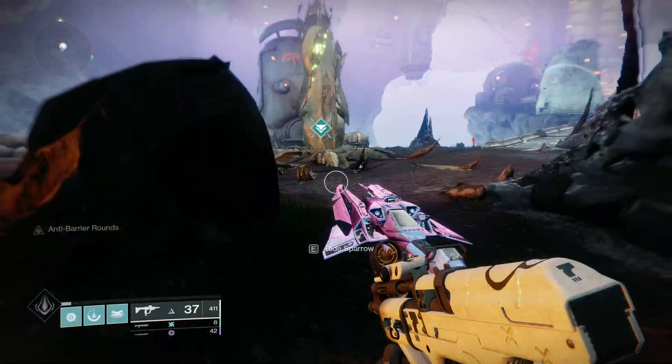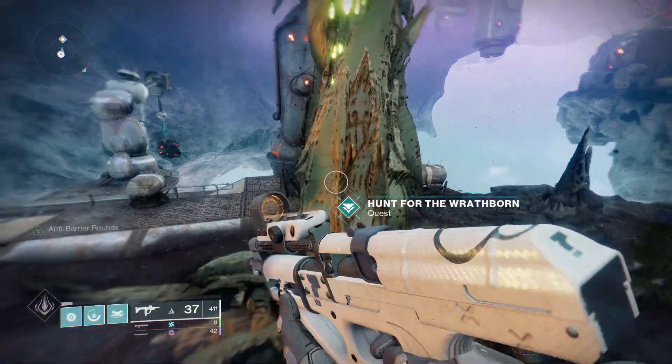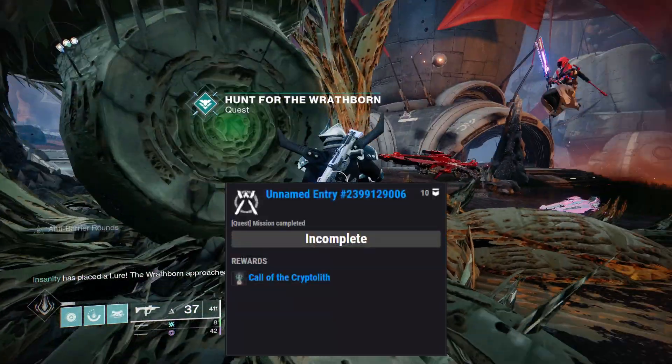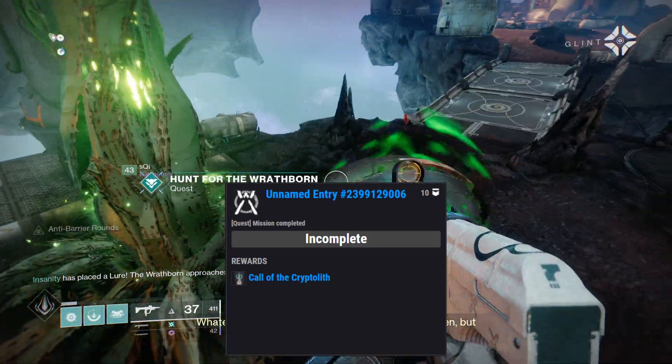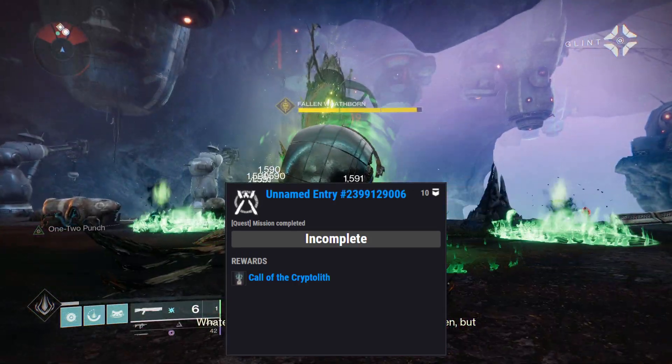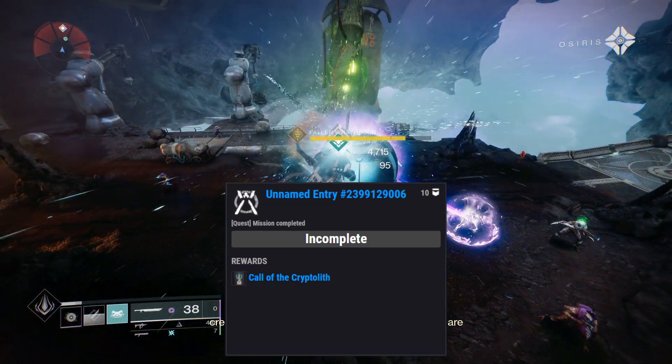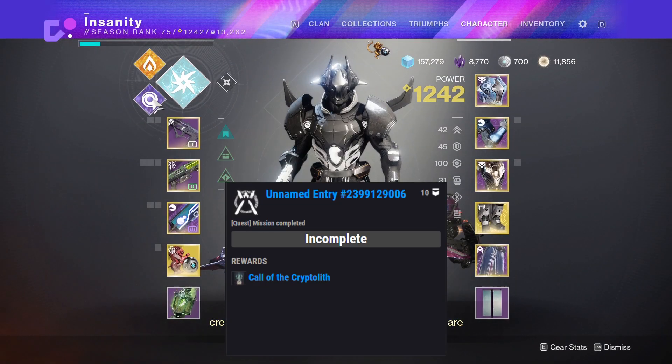The previous seven Triumphs are viewable in-game. These next four Triumphs are not. The eighth Triumph is an unnamed entry — to complete it, you'll have to complete a mission. I believe this will be like the interference mission we had to wait for in Season of Arrivals, so this might happen at the end of the season, but we'll have to wait and see.